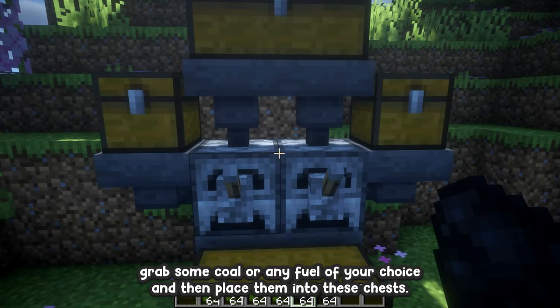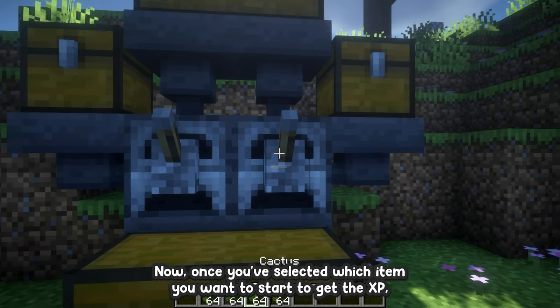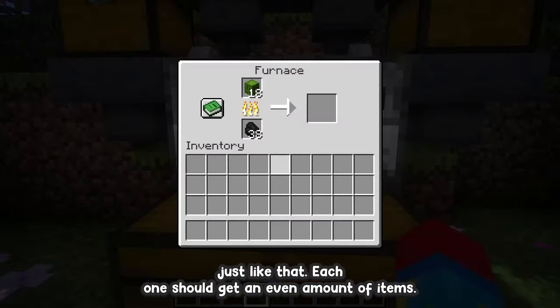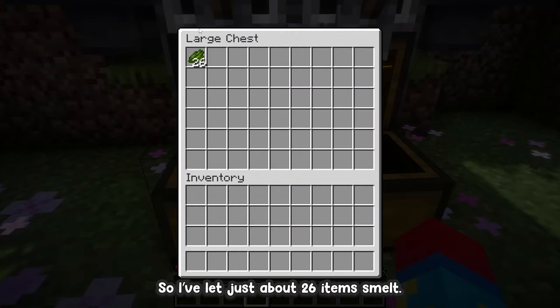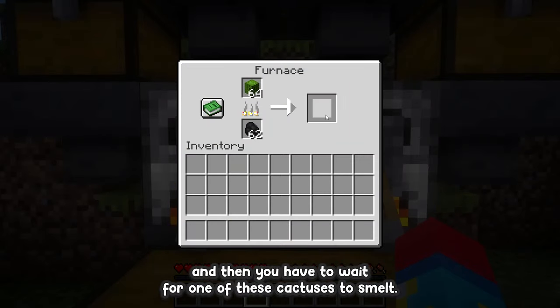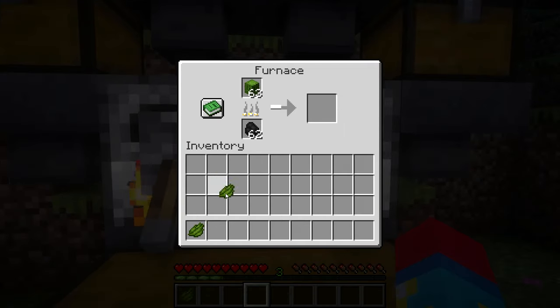First, grab some coal or any fuel of your choice and place it into these chests. Now select which item you want to smelt to get the XP, place it up here, and it'll automatically get sorted into the furnaces — each one should get an even amount of items. To take out the XP, just flick these levers and then wait for one of these cactuses to smelt. Once that happens, pick it up from both sides.